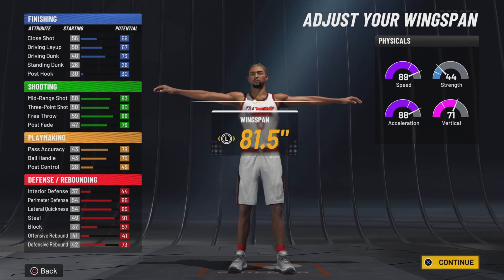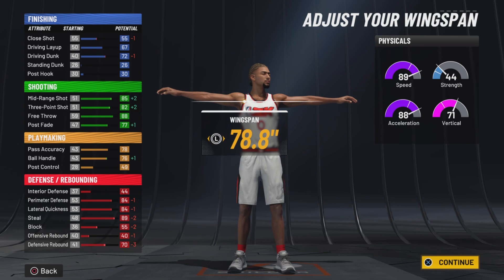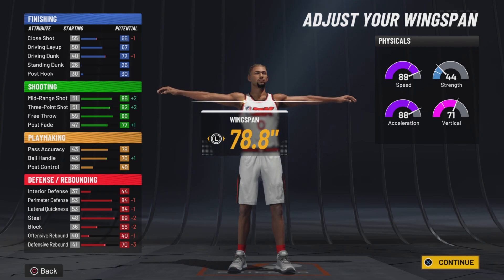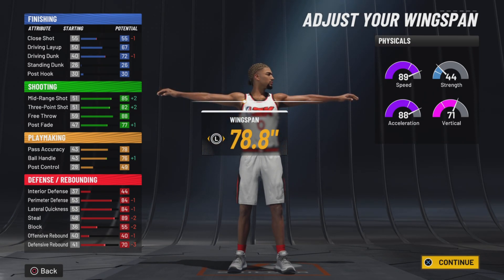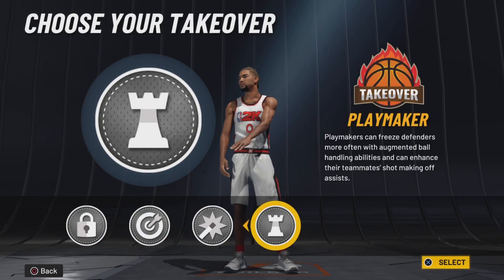This is where it gets interesting with the wingspan. You need 80 ball handling to get the Trey Young escape package for the behind-the-back and all the other dribble moves, so we're going to lower the wingspan until we get 76 ball handling — right here at 78.8 wingspan. Your three-pointer goes up to 82, you still have your park dunks with the 72 driving dunk off rip, and you still have an 89 steal, still getting the plus four at 99. All your defensive stats are still going to be crazy.